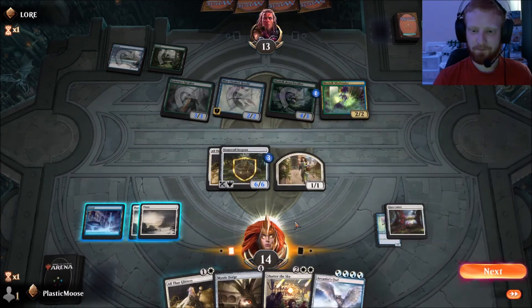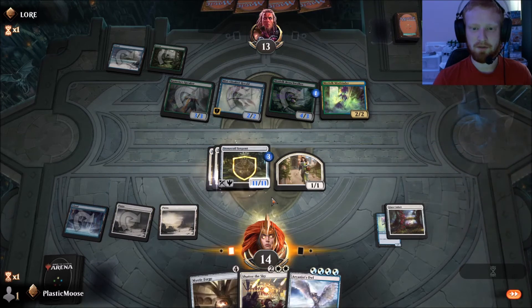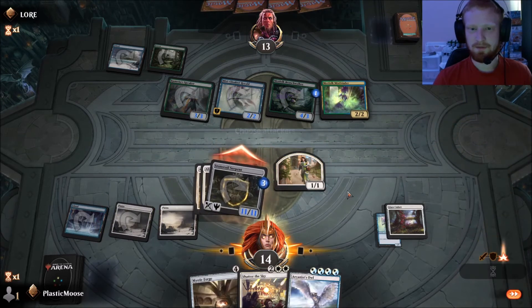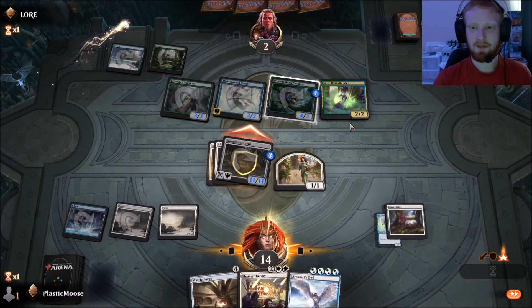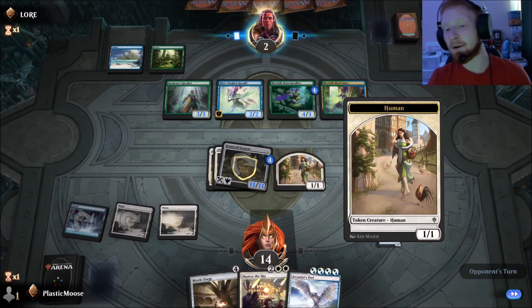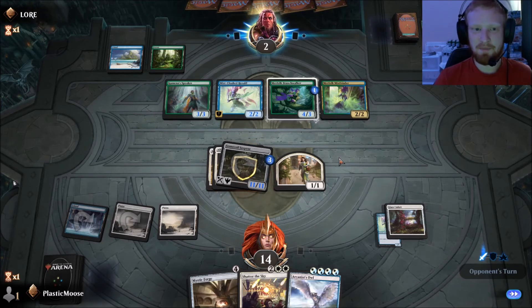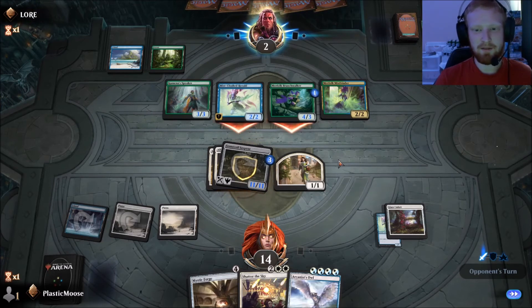That's big ouchie. We have a second All that Glitters. We just need to survive one attack — I can chump block with the Human, that's not a big deal. I doubt he can pump up all his creatures; he only has two mana.